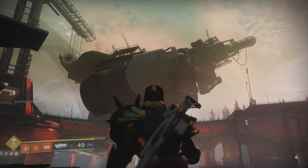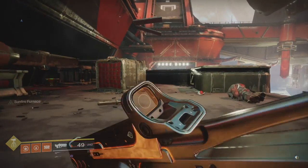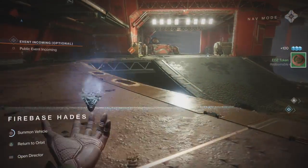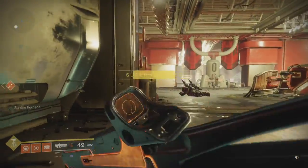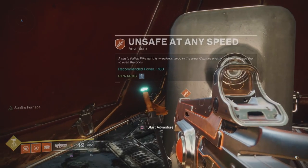We're still at Firebase Hades, so where we left off last episode, we're still looking at the lovely artillery cannon that we failed to blow up two times already. The next adventure we're gonna do, after I open up this chest here — because chests are important — is right inside of the base itself, which is interesting. It's just outside of the base, but since it's at the entrance, I'm guessing I'm doing these in the correct order.